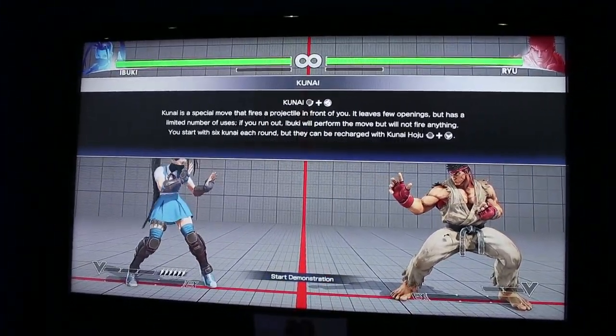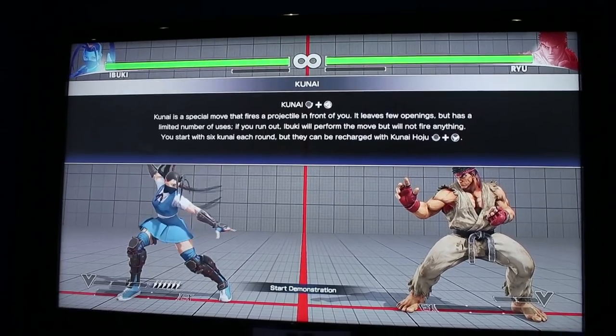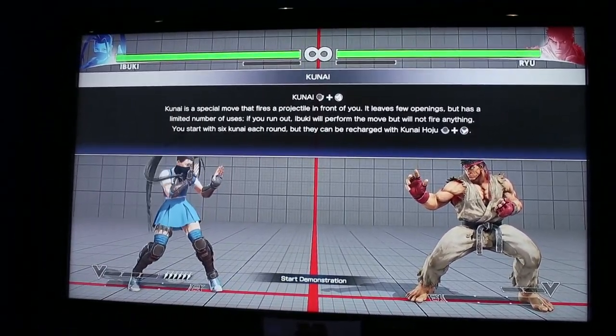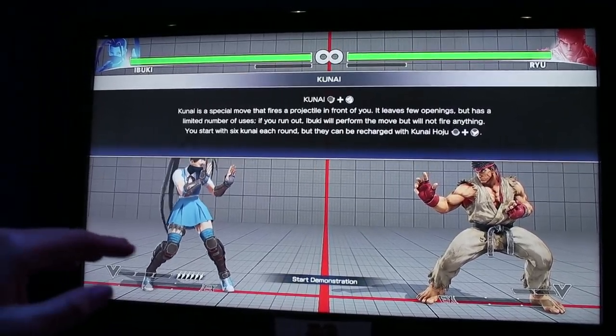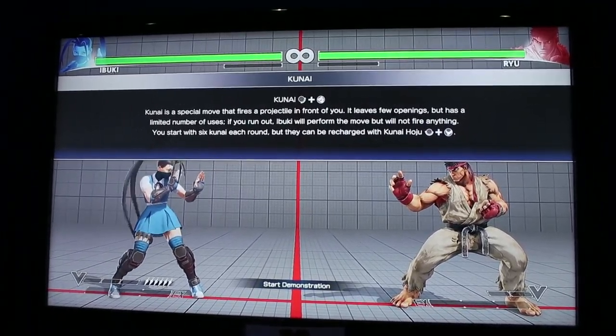Kunai leaves a few openings but has a limited number of uses — which is new in Street Fighter V. If you run out, Ibuki will perform the move but won't fire anything. You start with six Kunai, but they can be recharged with another move.